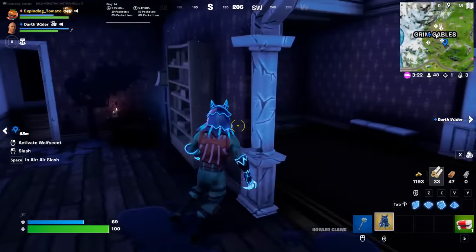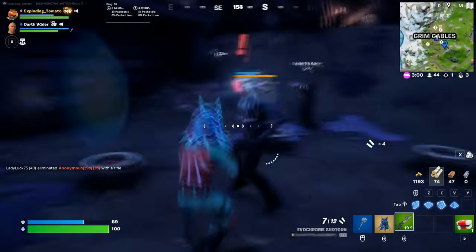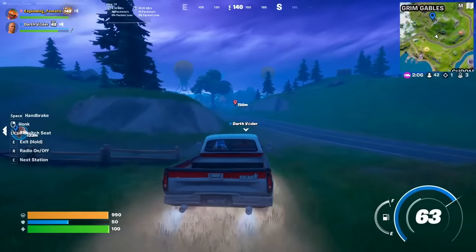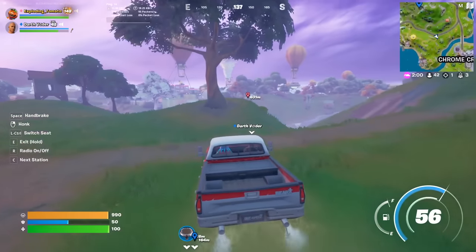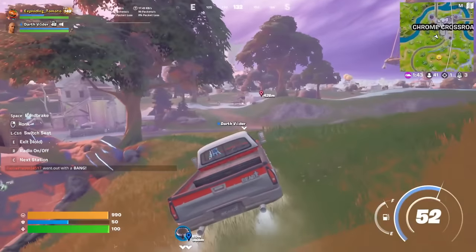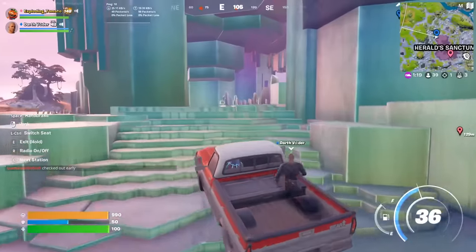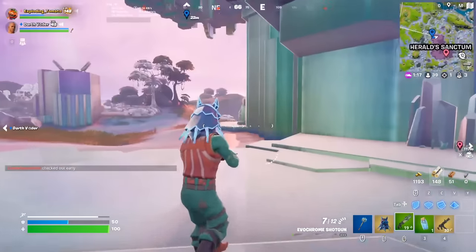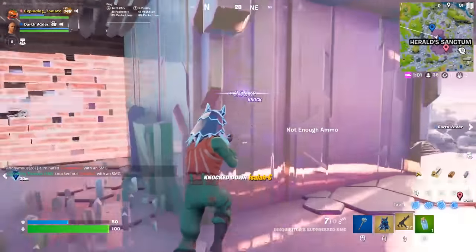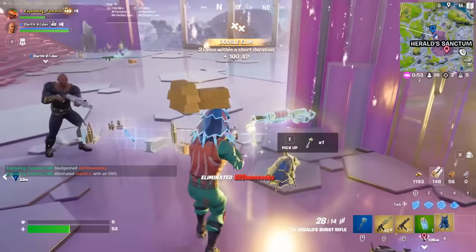Good news and bad news. Good news is I'm alive. Bad news is we have to go really quick because the Herald is no longer in the circle, which means we have to go super fast. That was actually easier than I thought. We have to go to the Herald ASAP. Are people fighting the Herald? Not on my watch. This is my mythic weapon — I need it. They killed the Herald. I have to steal this kill. No way — I have howler claws. Yes, we got it! And they did all the work for us.